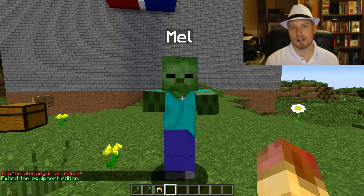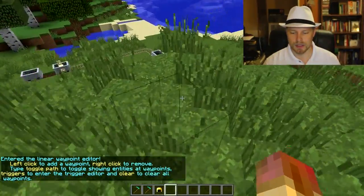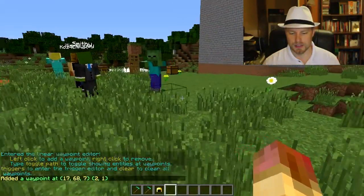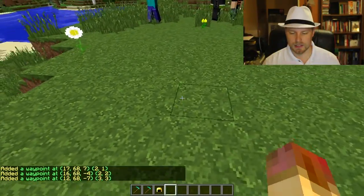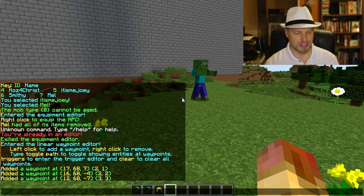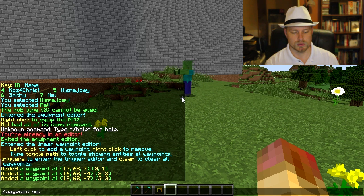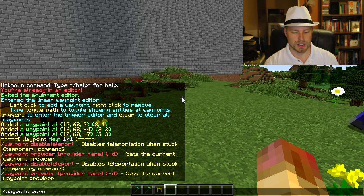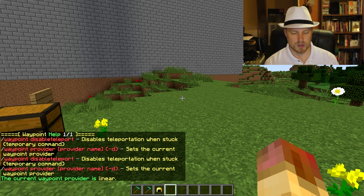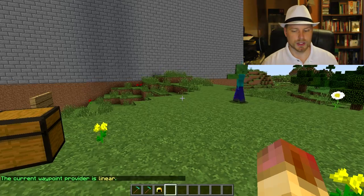Maybe you don't want the NPC to just stand there — do npc path to enter the path editor. Walk around and left-click various locations to set waypoints, and the NPC will wander along that path. You can change the waypoint type using the waypoint provider command — options include linear, circular, wander, or guided, so he'll wander aimlessly instead of following a set path.